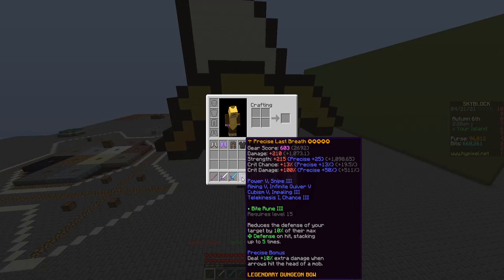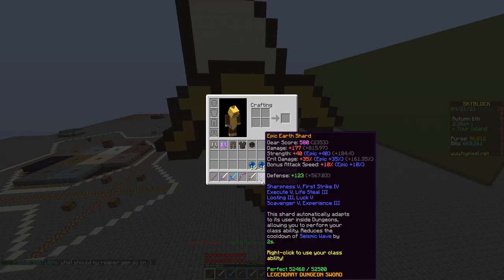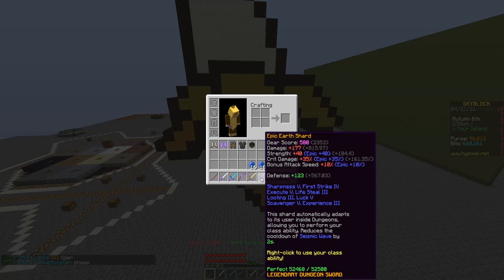Mini-bosses are the hardest part in the floor. Silk Edge Sword — leaping sword, whatever you want to call it — is just to stun the mobs like ice spray. It's pretty useful for shadow assassins or frozen adventurers. Earth Shard is good for the passive wave thing — it's good for wave clear and it reduces the seismic wave by 2 seconds, and it's good for clearing mobs around the mini-boss.